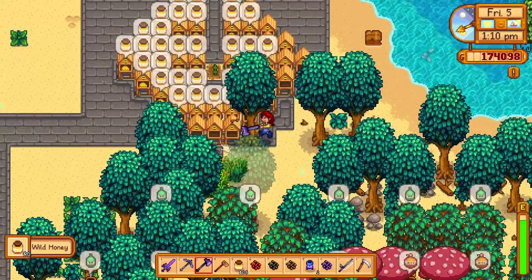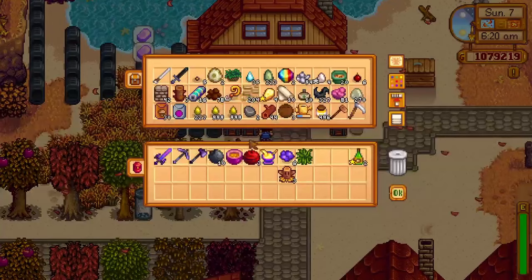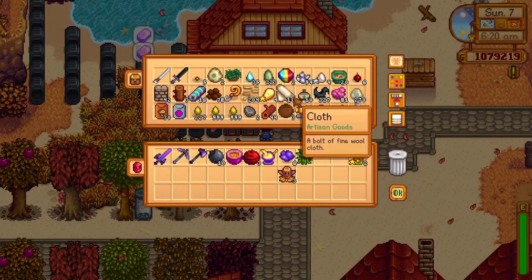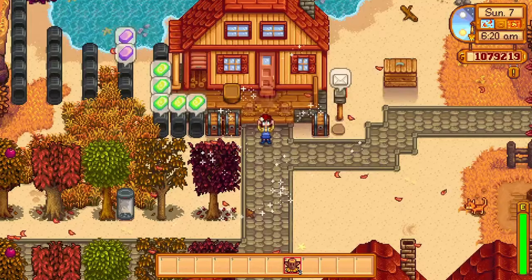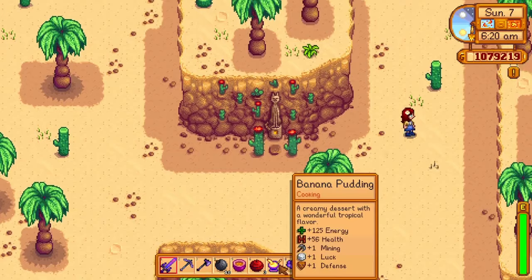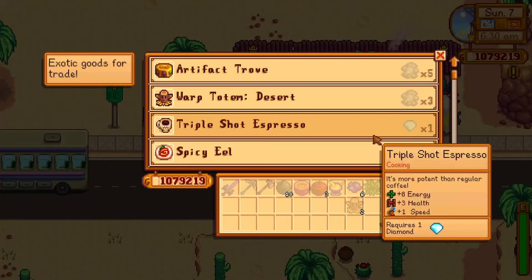After you have enough staircases and are ready to farm an insane amount of iridium ore, place everything you need in your inventory the day before so you can plan ahead. Go to the Skull Cavern and craft a desert totem. When you wake up at 6am, use your desert totem immediately and you will be at the desert much earlier than if you waited for Pam to come to work.